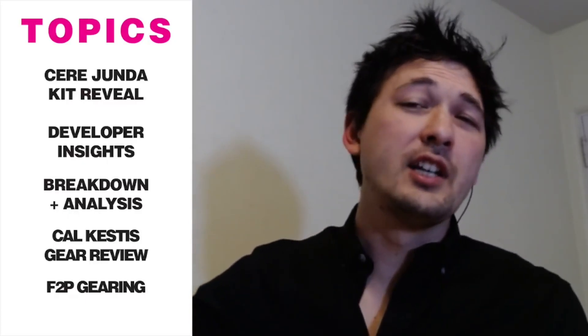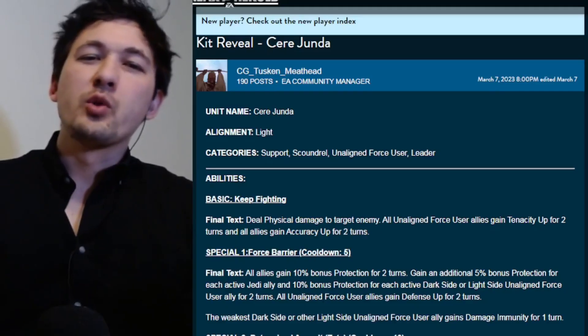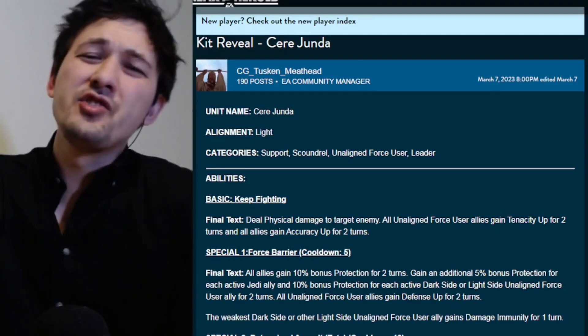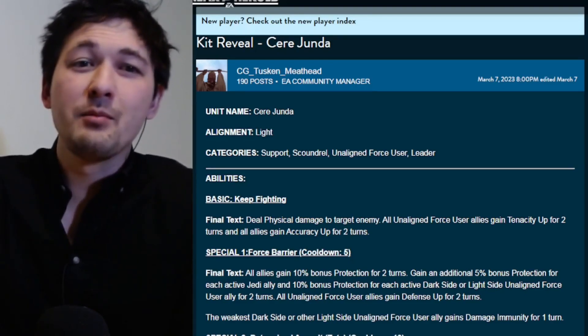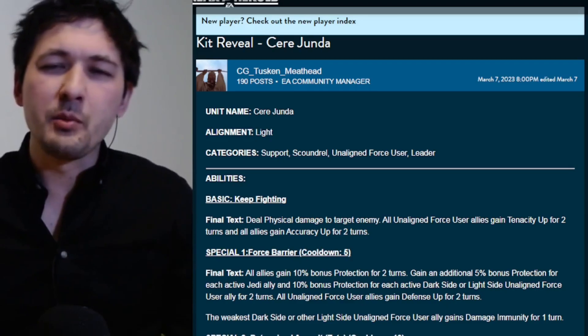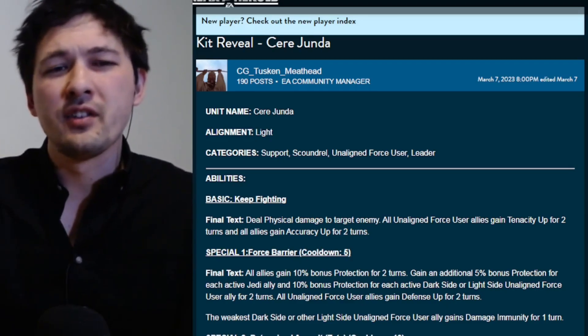We're going to tack on the gear review for Cal Kestis now that he is live in game, then wrap up with the free-to-play gearing of my roster with Seer Junda. We're getting a light side support scoundrel unaligned force user who is a leader. Unfortunately CG decided to rush this out missing the standard animations or graphics, and I don't really know what the rush was — she's coming out in two weeks and we already knew she was coming.